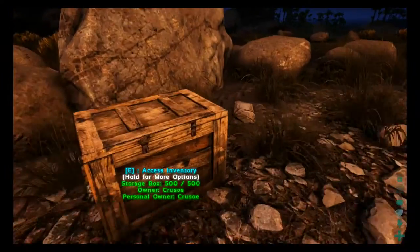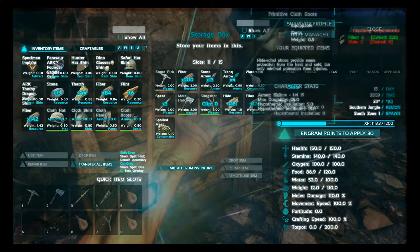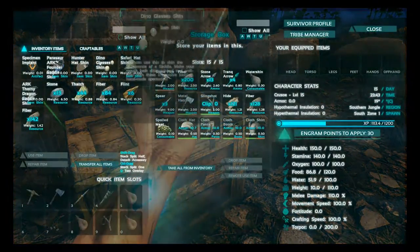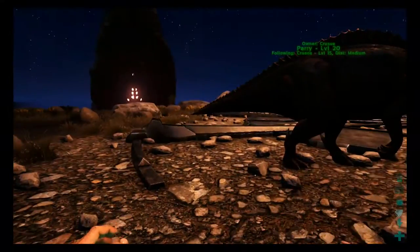Take any dinosaurs you intend to bring physically with you to the obelisk, as you'll need them with you if you're going to transfer them. You can't take any new equipment with you, so I recommend putting it all into storage before you leave. This includes dinosaur saddles, which will be lost if you upload your dinosaur without removing and storing them first.